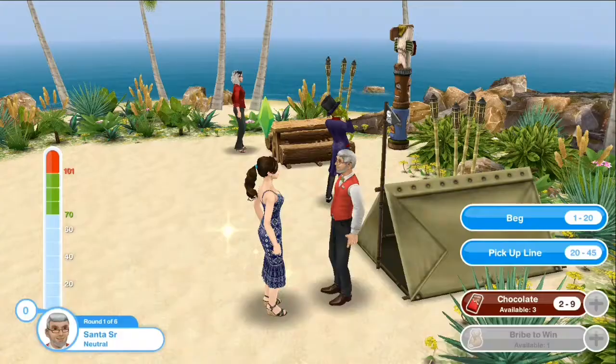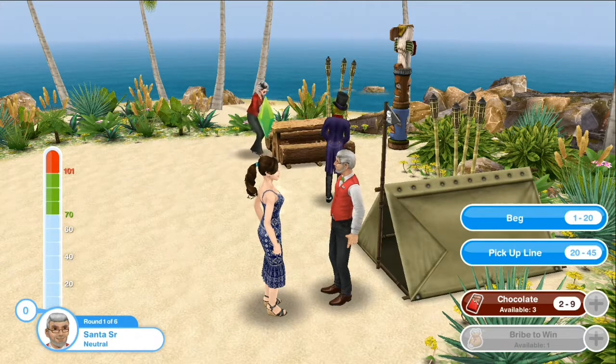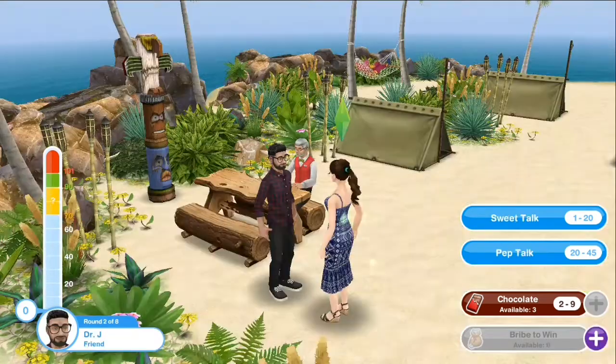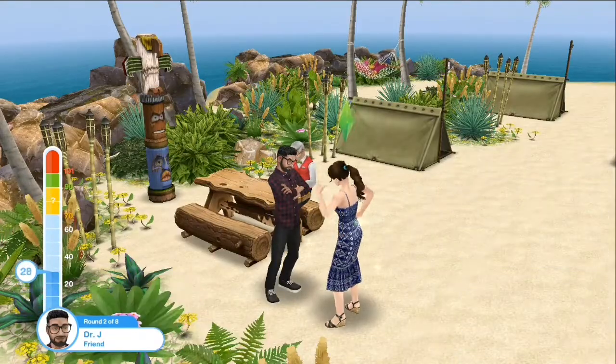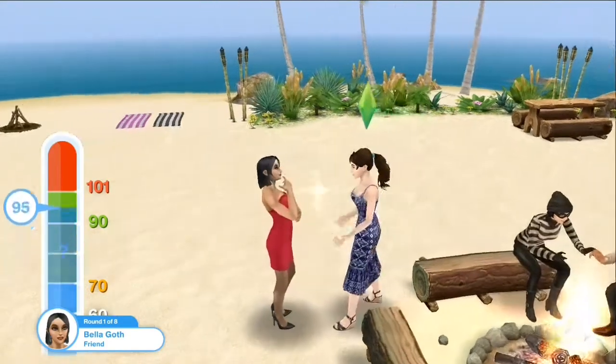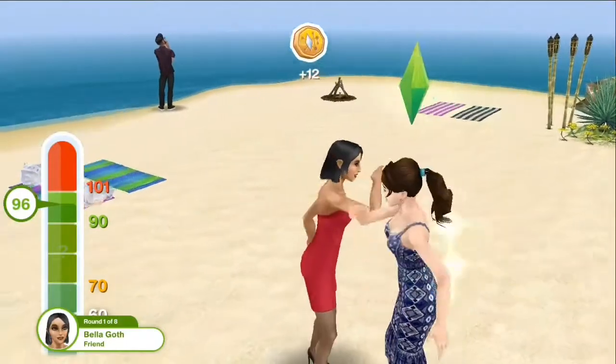In this part I will show you how to do the influencing challenge. There are always two choices. I suggest using the second choice when starting the challenge because it gives you more points — 20 to 45. But if you are near the fail zone, the red color on the influence bar, I suggest using the first choice because it gives you fewer points and you don't want to reach the fail zone.